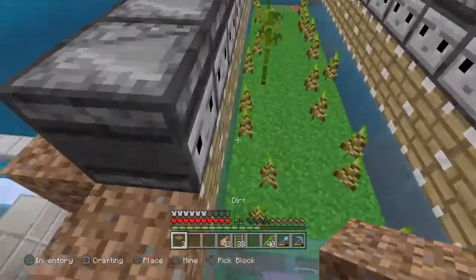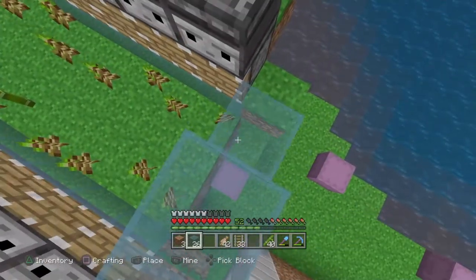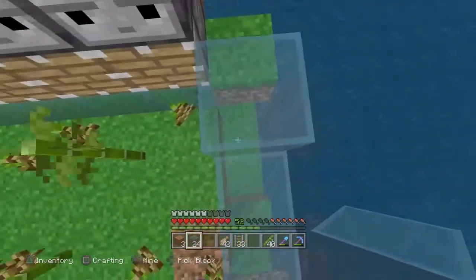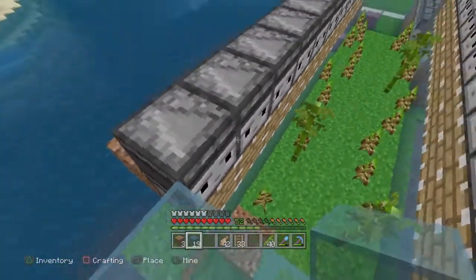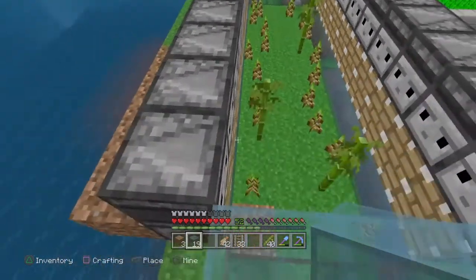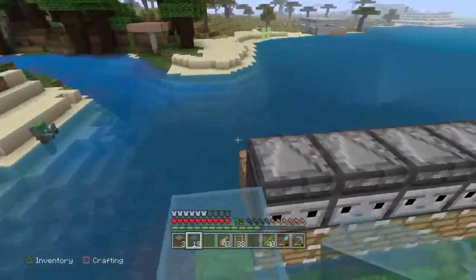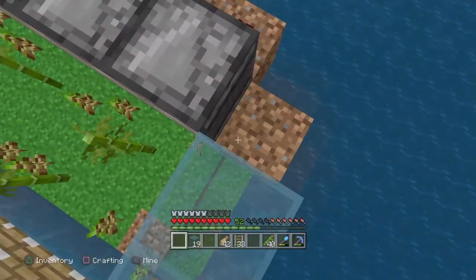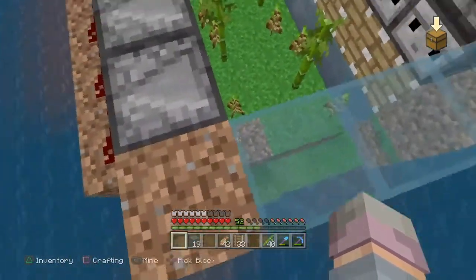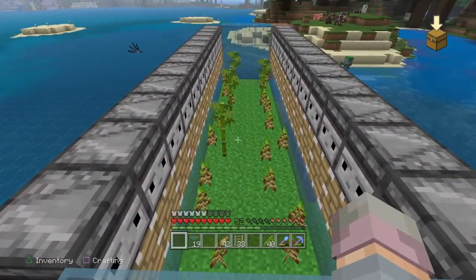A couple of quick notes: you need to build up these edges as high as the observers. This will prevent bamboo from shooting off over the pistons and out of the farm. You may even want to do another row on top — four blocks high around the perimeter — to completely prevent any bamboo from escaping. It might also be a good idea to fill in the corners, since items have a tendency to glitch through those types of gaps in Minecraft.